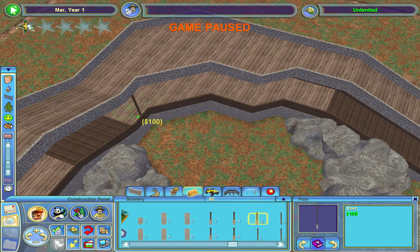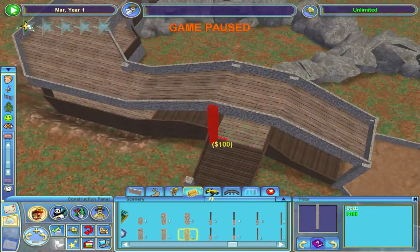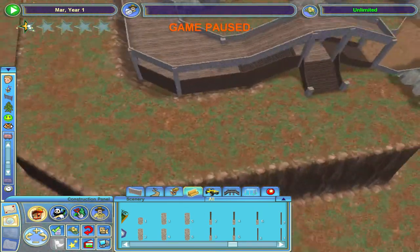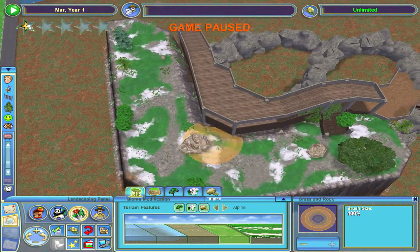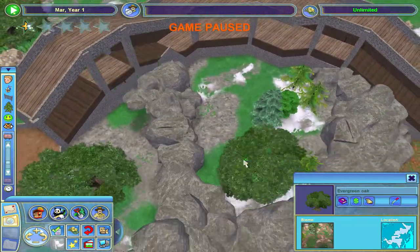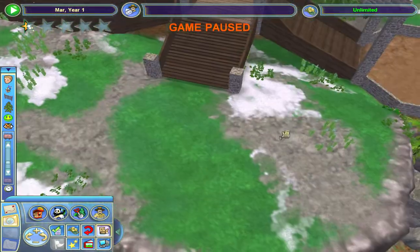Hey everybody, welcome back to Zoo Tycoon 2. We're back building — we're working on what I'm calling Magic Mountain. If you have a better name for it, let me know because that name is really cringy and horrible. But this is probably the best thing I've ever built in Zoo Tycoon 2. This is beyond what I ever thought was possible in this game, and that's what's making me excited about it because I really think it looks pretty cool.